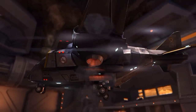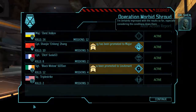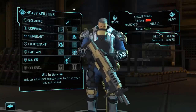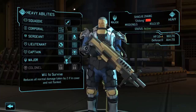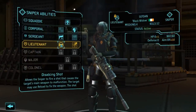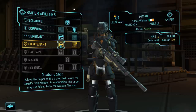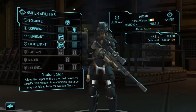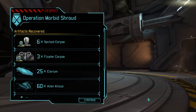I probably should have done that but I immediately panicked when I triggered the swarm. I'm certainly impressed with the results so far, especially considering the conditions down there. He's now got Will to Survive — it reduces all normal damage taken by two in cover if not flanked, that's really good. So I either get Disabling Shot or Battle Scanner with my second sniper.